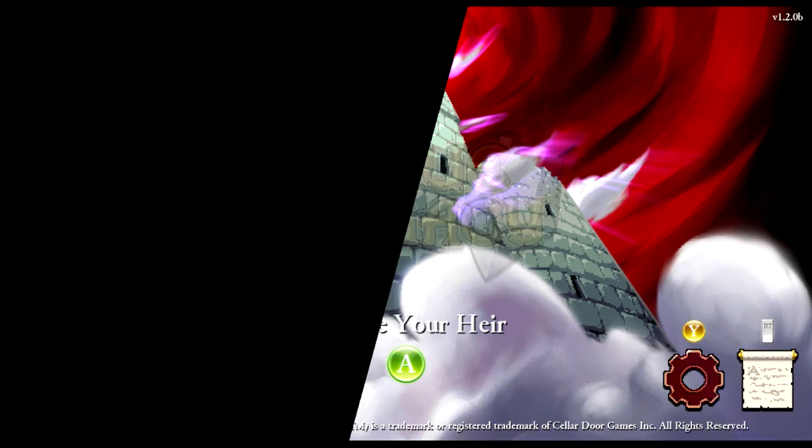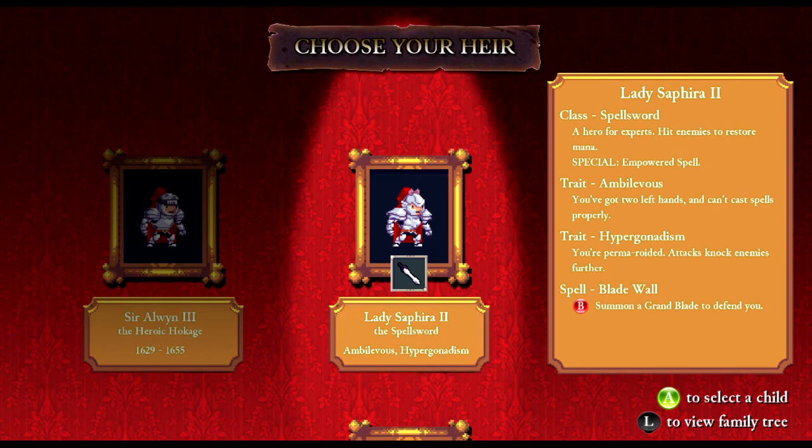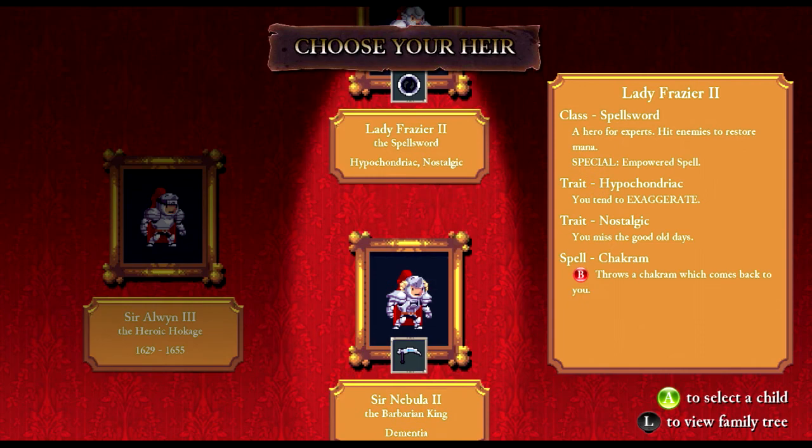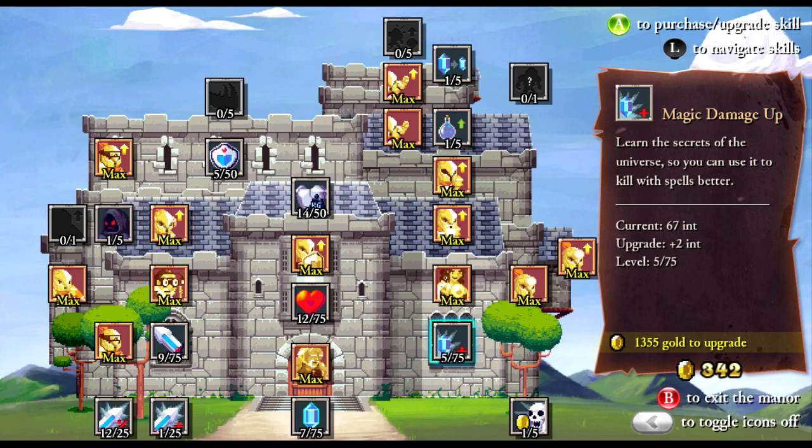Enter room, fall down, get hit by spike — we're dead. Alright: spell sword, king, barbarian king. That's not really good especially with spell swords. So we're gonna go with Lady Frazier the Second, the hypochondriac nostalgic spell sword. Hopefully you like the nostalgic trait, because that's what we got. I do wish spell swords were a little bit more intelligent.